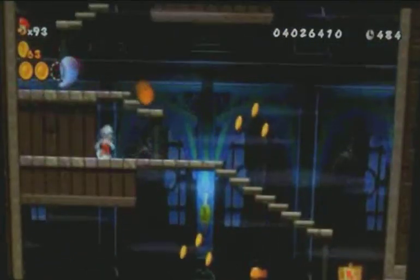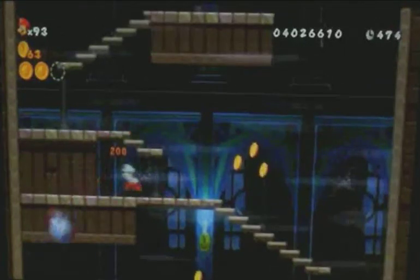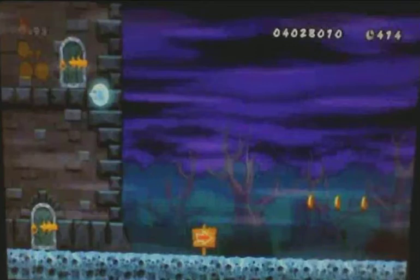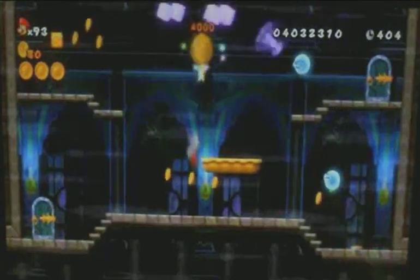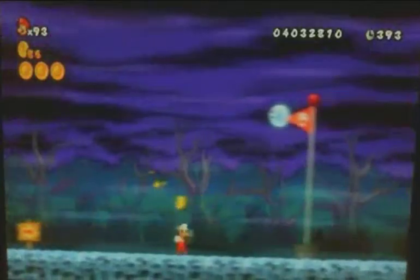The third Star Coin and Secret Exit are actually together. For the secret exit, let this other punchy ghost — I think it's like a Bruiser or something — go through and then go through that door. Once in here, traverse the little vertical section. Once you think you've made it to the secret exit and come out the top of the mansion, you actually want to go back in the bottom. Once you get there, hit this switch and a platform will appear so you can get the Star Coin. The secret exit is right there.